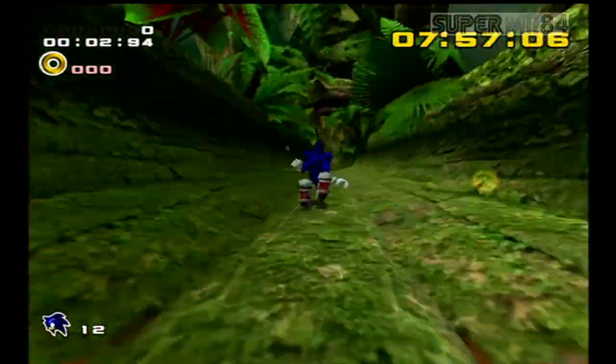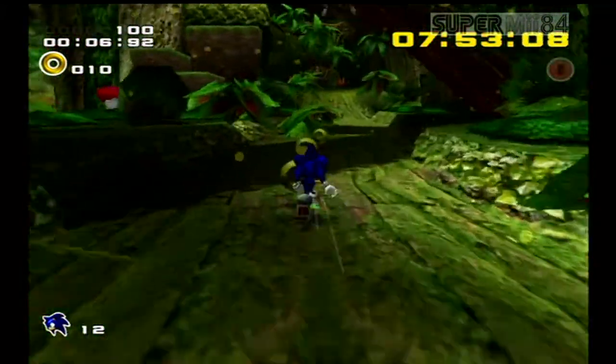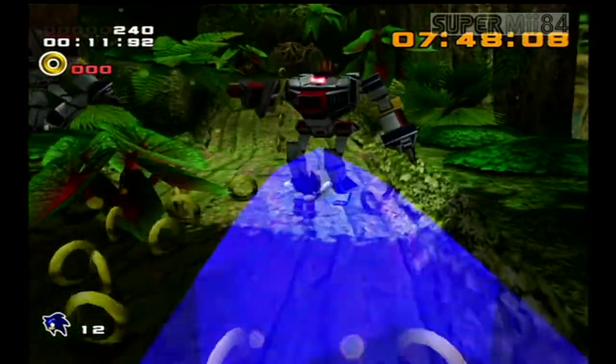Alright, Stage 5: Green Forest. Escape from the island in 8 minutes. Dr. Eggman has bombs planted all around the island and we have to get out of here before it blows up.